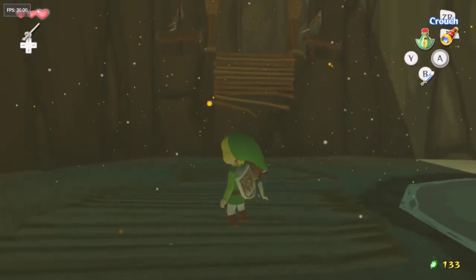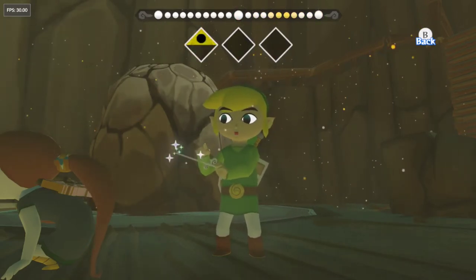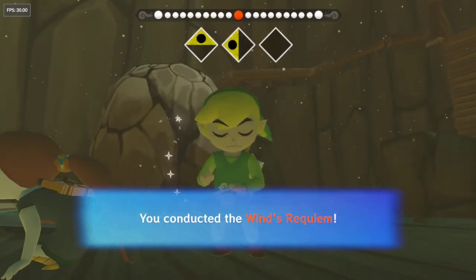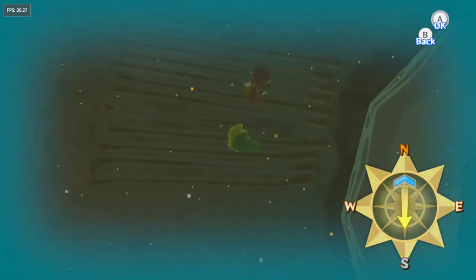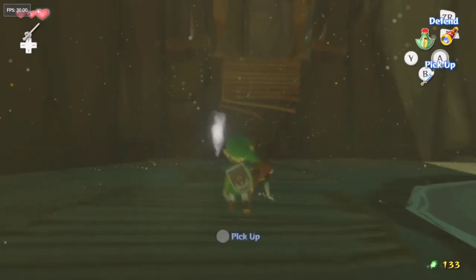So instead of doing all that, I'm gonna go ahead and... what's the wind song? Up, left, right. So here's a little shortcut. We gotta figure out what direction the wind is supposed to be going. So right now it's going to the south. Let's set it to the north and see. That looks like the right way.